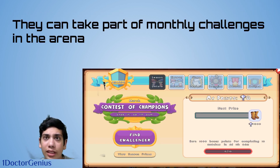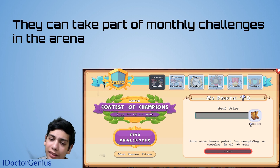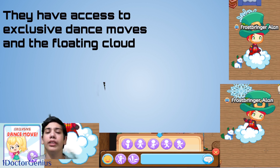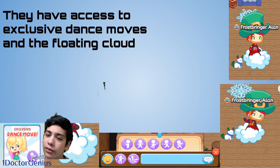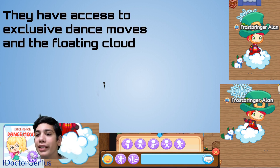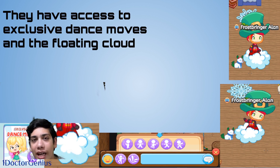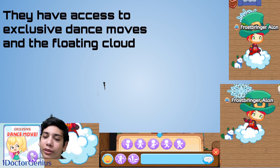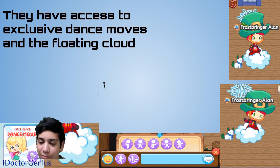Members can also take part in monthly challenges in the Arena, which is pretty cool, especially with your member items. Additionally, members have access to an exclusive dance move — dabbing — and a floating cloud, so in Sky Watch you're literally floating on a cloud. It makes you look taller than most Prodigy players.